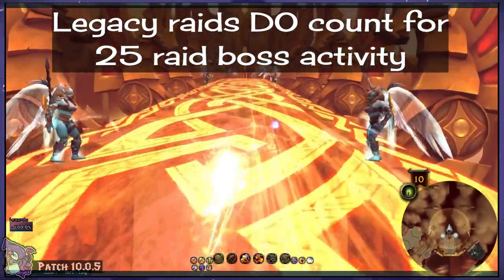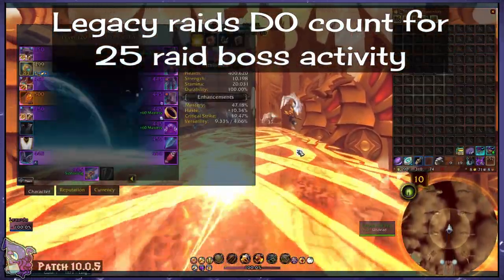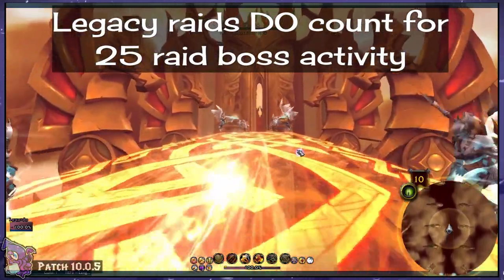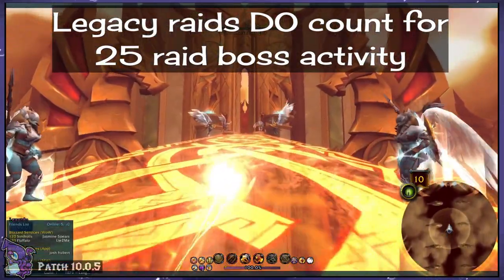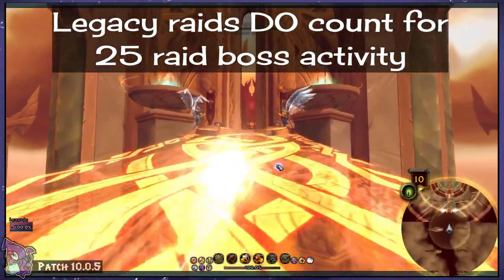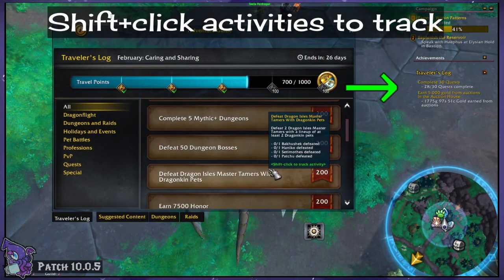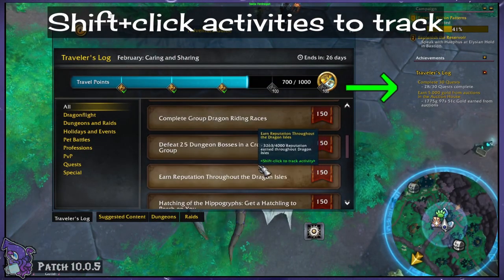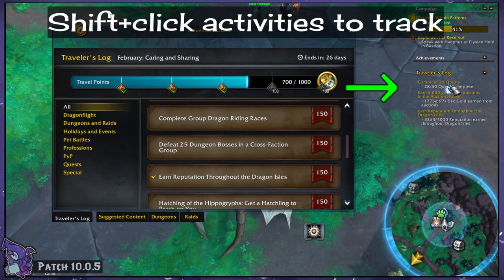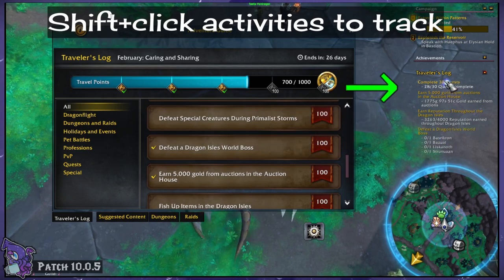Legacy raids, however, will count for the 25 raid boss activity because, if you notice in the tooltip, it does not have a stipulation like the 50 dungeon bosses one does. The quests one doesn't specify, however, so this is why I wanted to make that clarification. Each of the activities in the Traveler's Log are categorized neatly and even trackable like quests and achievements by shift-clicking the chosen task. Doing this can help you keep an eye on your progress.